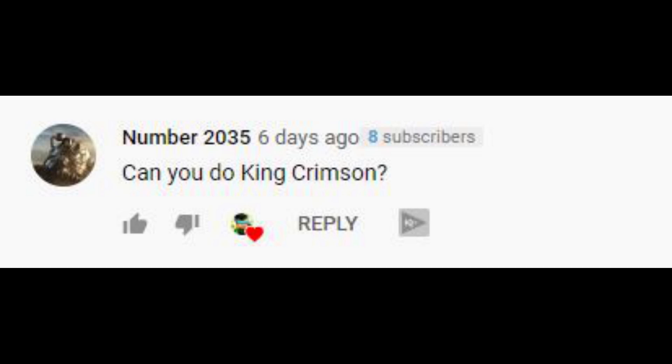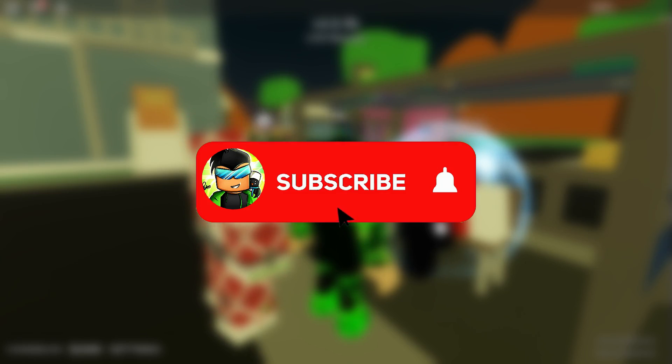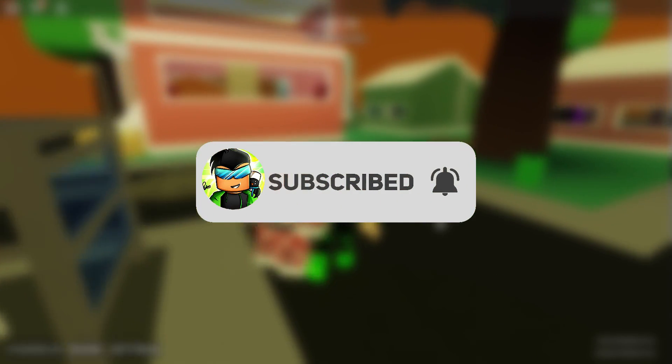I got one request on this stand, so I've decided to do one on King Crimson. Thank you, number 2035. If you enjoyed, be sure to leave a like and subscribe as these videos do take a long time to make. All info came from the ABD wiki, combos from 1v1s, spectating 1v1s, the ABD Discord, and the JoJo's Bizarre Adventure fandom wiki. This is a beginner's guide or a refresh guide for pros — you will not become a pro instantly; it takes practice. Please keep in mind I am a Samurai main.